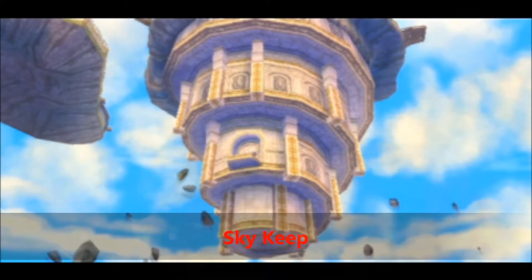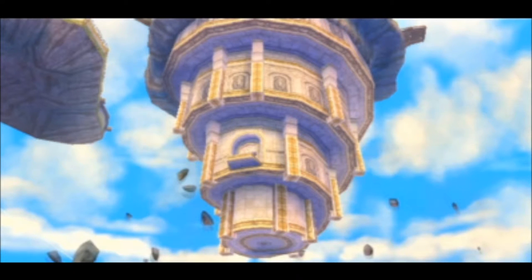At number 6 is the final dungeon of the game, Sky Keep. Sky Keep is a very unique final dungeon, as it's not the villain's main base. Instead, it's a trial left by the Goddess for Link. The gimmick of this dungeon is that there are control panels used to organize all the rooms around to get to the Triforce pieces. We've flipped dungeons over in previous Zelda games, but we've never actually organized all the rooms, so it's a pretty unique and interesting gimmick.